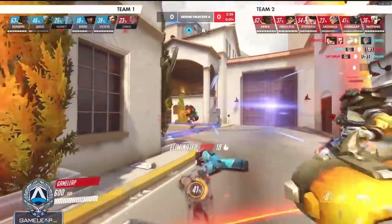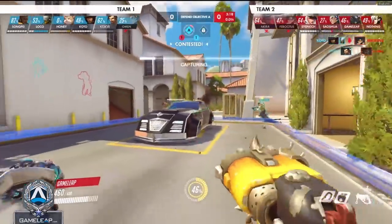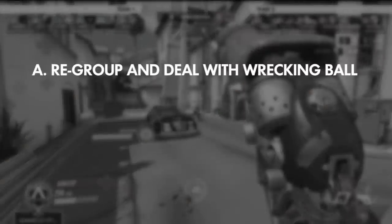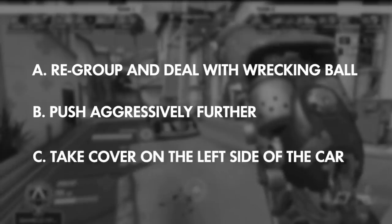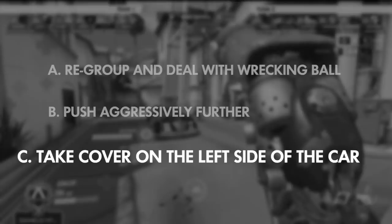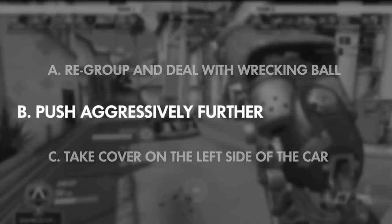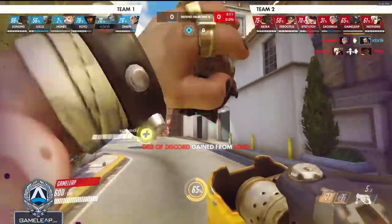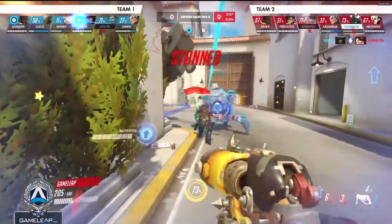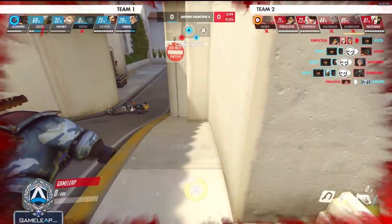Coming up next is where I actually make an extremely vital mistake that might have cost us this point. I get overeager and try to hook this McCree through a really narrow passageway. What would be a better way? I could have A, kited back to my team; B, pushed aggressively forward; or C, simply went to the left side of the car. Playing left side means I'm outside of natural cover, but that would have been much better than trying to hit this insanely hard hook from across a car. Trying to force these extremely hard-to-hit hooks is not a way to find consistency, which is the best way to have impact on Hog.